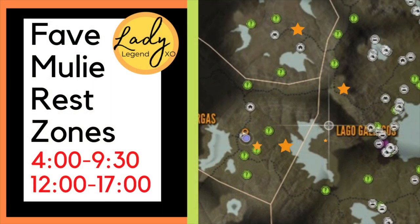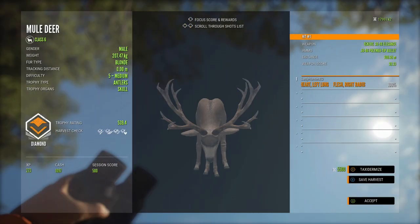Here are my favorite muley rest zones on the map. The very top spot is the rest zone where you head straight north from the outpost. Hit these zones before 9 a.m. — from 4 a.m. to 9 a.m. is ideal. The second star from the top is where I shot my very first diamond mule deer. There's also a lake in the middle I call California Lake where there's always mule deer around. Here's a capture of one of my more recent diamond mule deer — a beauty at 439.4, a blonde weighing 207.47, managed with a heart shot.